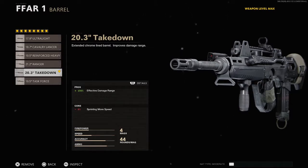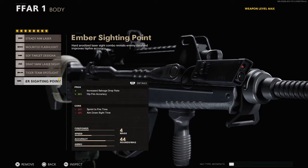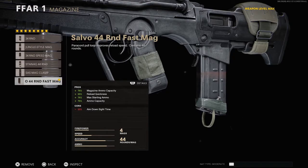Next is the 20.3 Takedown barrel — it helps with range and gives you a damage boost, making headshots much easier. For the body I use the Ember Sighting Point just because it helps get salvage more often so I can repair armor, though it does affect aim-down-sight time. For the underbarrel use the Field Agent Grip — it helps with vertical and horizontal recoil. For the magazine I use the 44 Round Fast Mag for extra ammo and faster reloads.